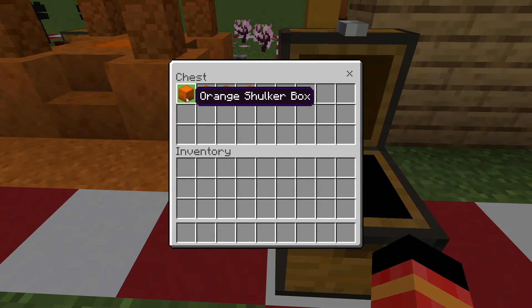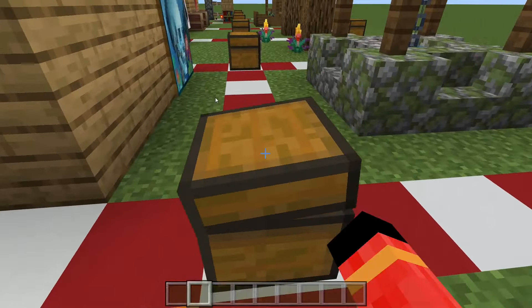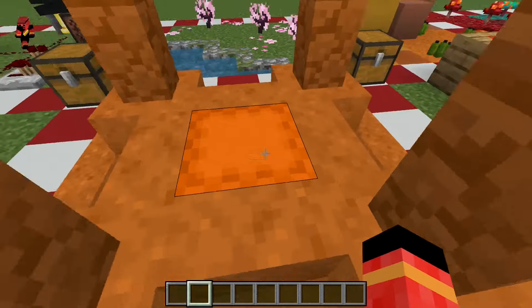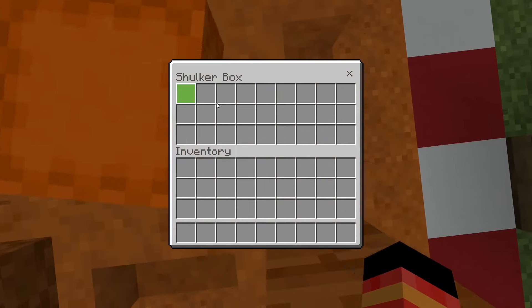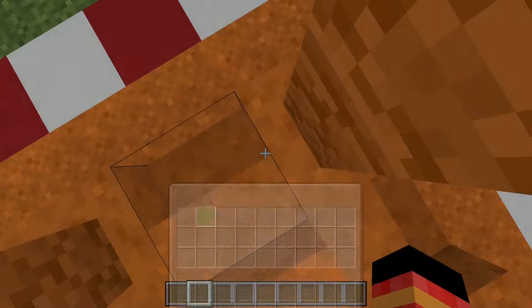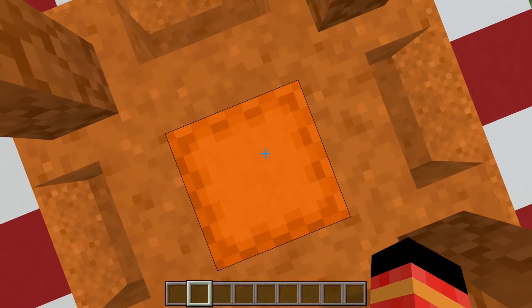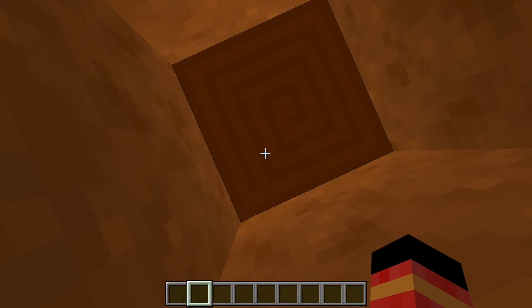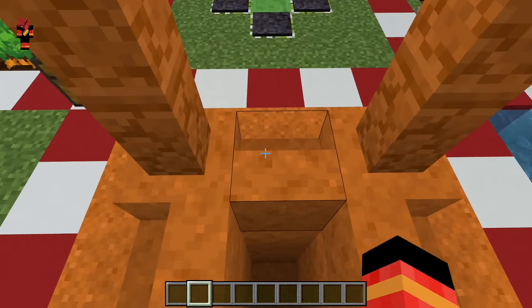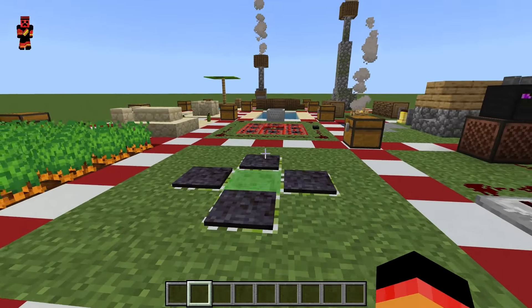This is a simple hut in the desert with a secret feature. When you stand on shulker boxes and open them, you can sometimes fall through them. You have to time it right and stand in the middle — and then you fall down. You can break a block to go back up.